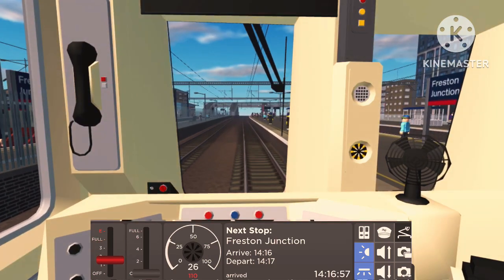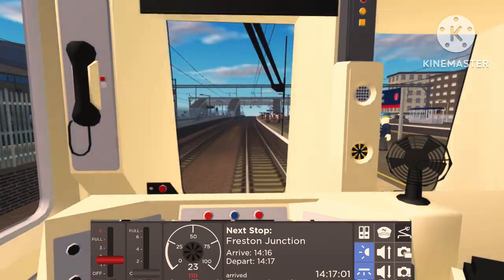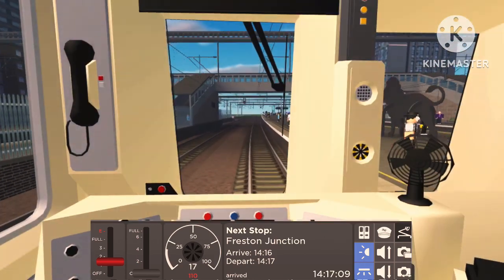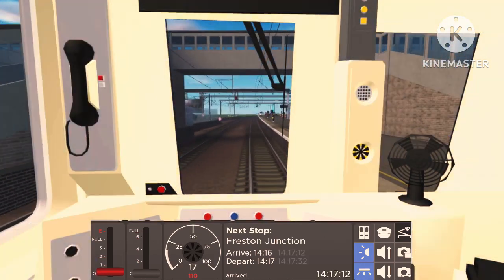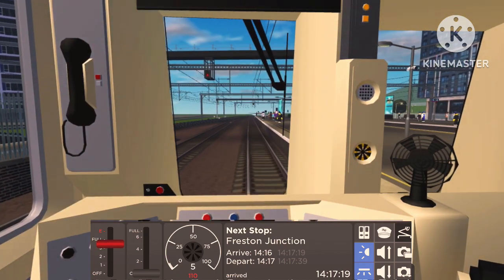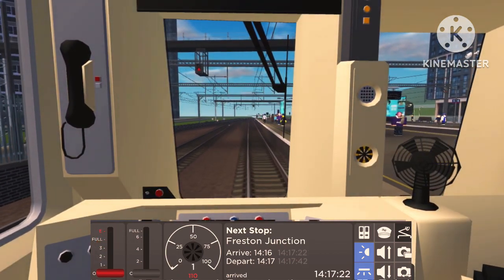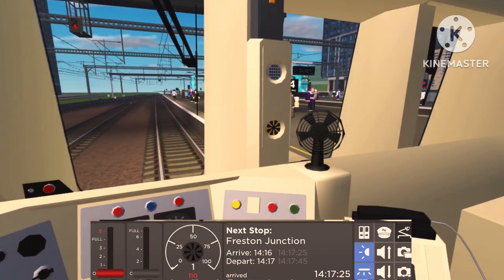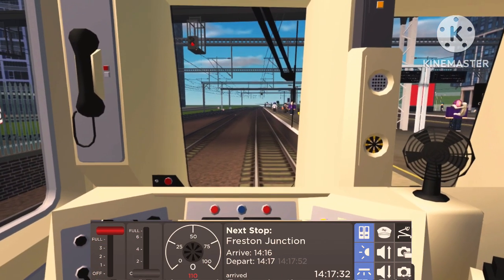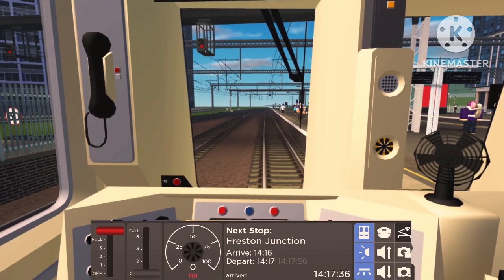Here we are at the busy Freston Junction — quite a lot of platforms, maybe six or seven. Haven't checked because I haven't gone into passenger mode yet. Going a little further to the four-car marker. We can see it just there — putting the brake on, down to one mile per hour. There we go! We have just driven on the new Norrington extension. We'll try the Ashteen and Bowman Green lines eventually once I make up more points.